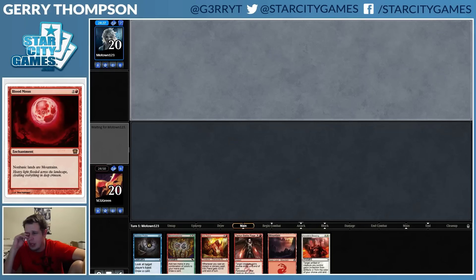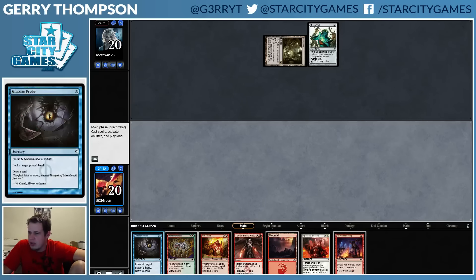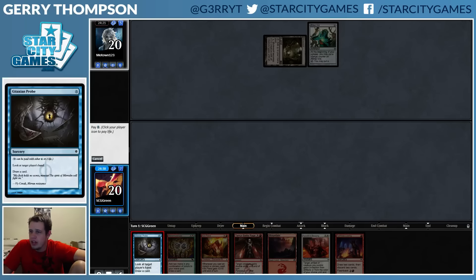We do have a combo — we have the Kiln Fiend and the Battle Rage. Our opponent has an Aether Vial, so likely Merfolk. I kind of like all these cards so I'm not going to Looting quite yet. We're going to start by probing.